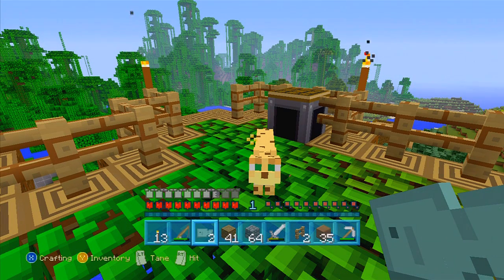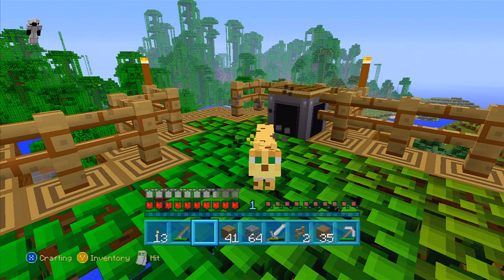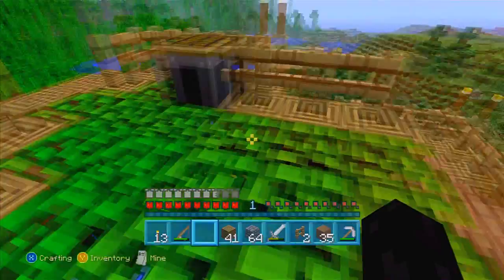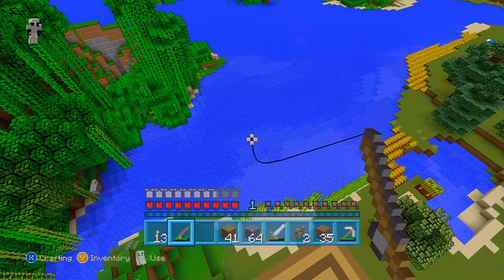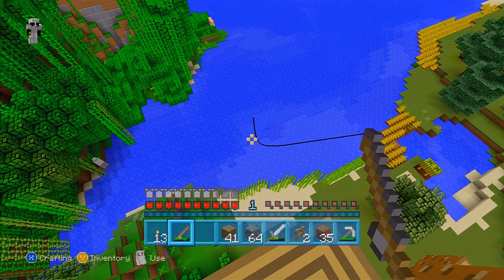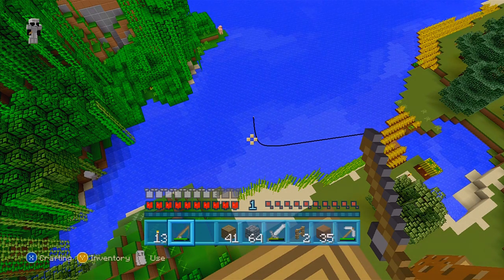It looks like we have a taker — he wants some fish. I'm supposed to crouch. Oh, he didn't move. No, you want more than two, you little pansy. Oh and he's gone. I wonder if I can fish from all the way down here. I figured two would do it because I heard people get them on one.